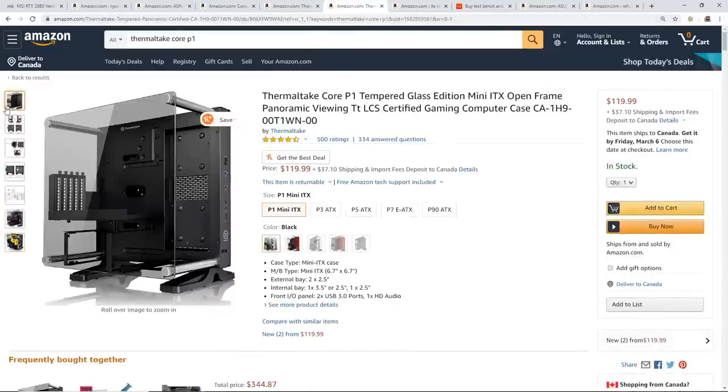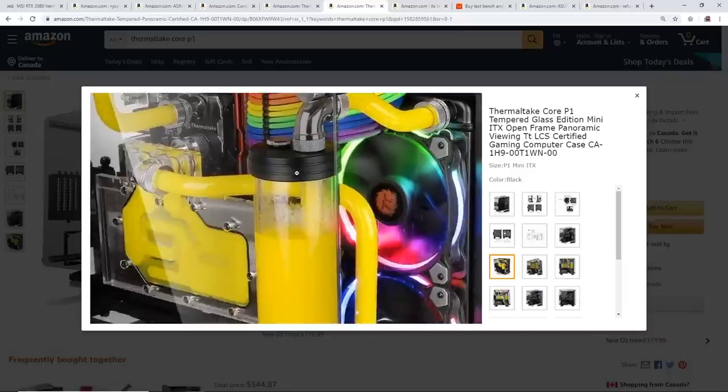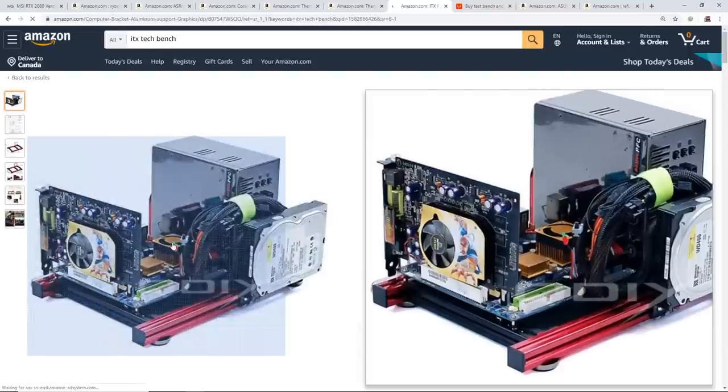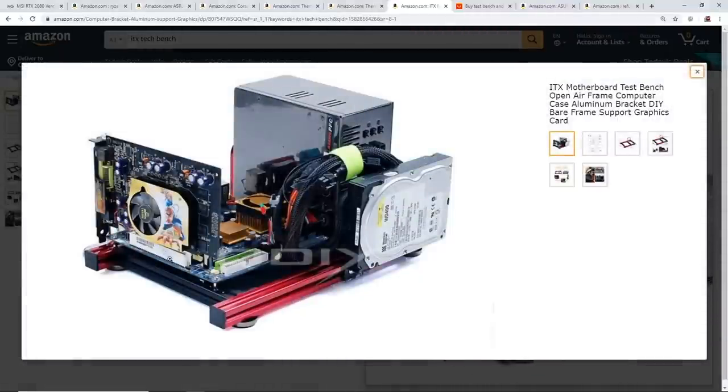The Thermaltake Core P1 case looks pretty cool — it's an open-air style with only a tempered glass side panel in front, and airflow can come through the bottom, the sides, and the top. That should be ample cooling for an RTX 2080. I was also thinking: should I just make them all water-cooled? Let me know what you guys think about this case. I also had another idea of using a test bench instead — something ITX motherboard capable where I can put the RTX 2080 right on the motherboard in a really small form factor.